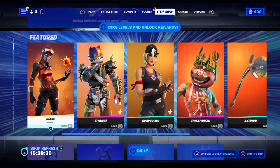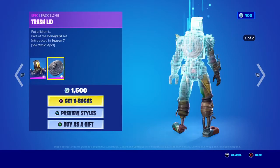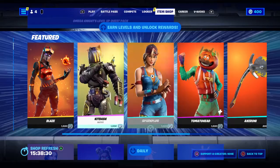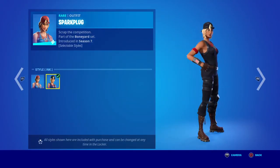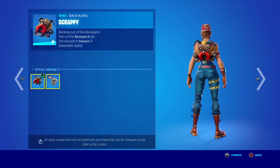For the featured tab, we have Blaze with the back bling Fire Starter. Then we have Kit Badge with back bling Trash Wood, with two styles. Then we have the skin Spark Plug, which also has two edit styles, with the second one being better.